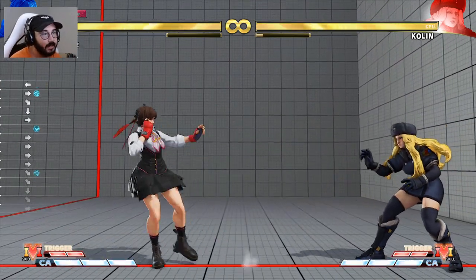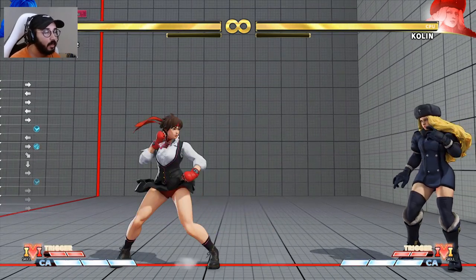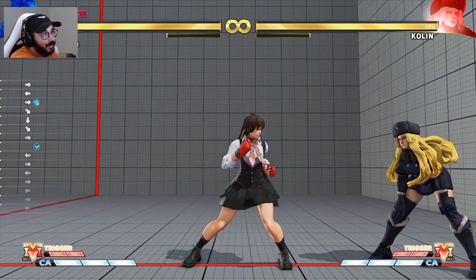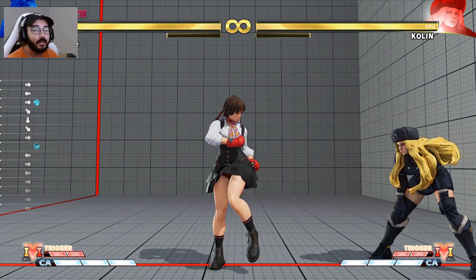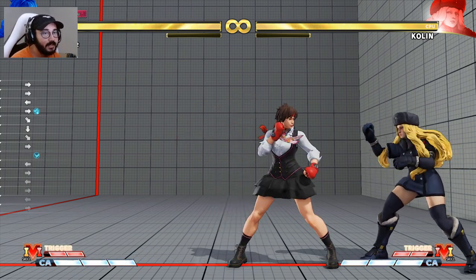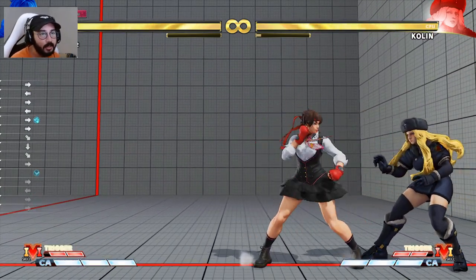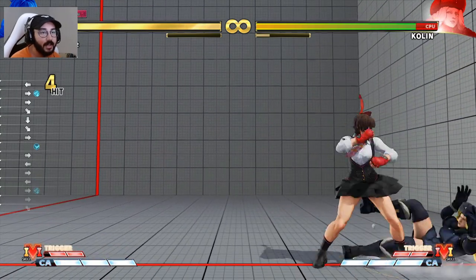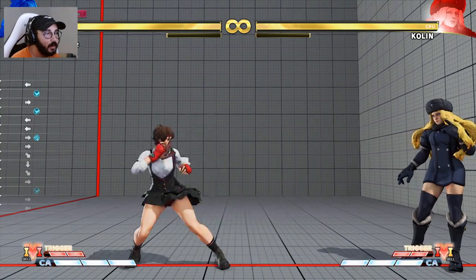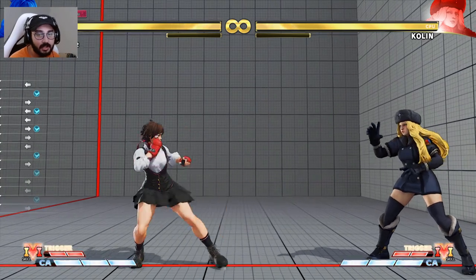I also get hit by this a lot because you can buffer it. This is another thing that's very strong about her Stand Light Kick — in neutral, a lot of people will buffer a DP behind it. So on the left there, I did a Light Kick and you see the DP motion, but Sakura didn't DP — that's because I'm buffering it, and that buffer only comes out if the Stand Light Kick touches. You can see it came out there. That's why at pretty much any rank you'll see Sakura players doing random Stand Light Kicks — they're buffering a DP behind it.